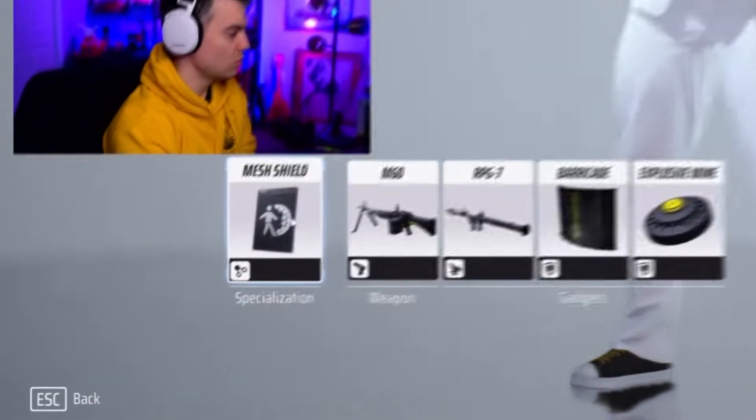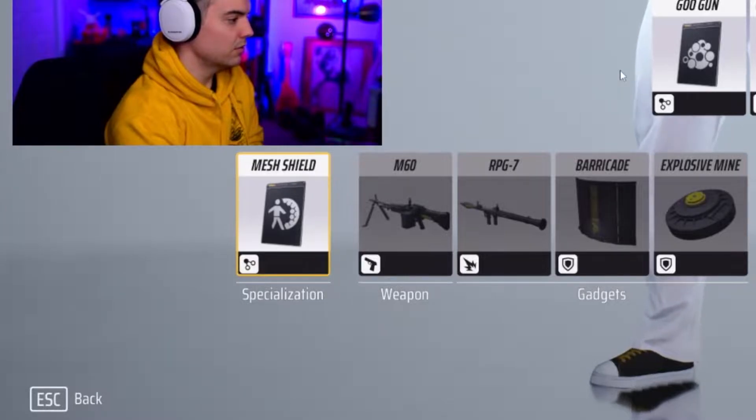If you really want to drive home that defensive stance, you can go with the defensive options, starting by switching the specialization to the mesh shield. If you've ever played Overwatch, this is a bit like a Reinhardt shield — it effectively stops anything coming at the front of your character. With this defense setup, you'll be using that mesh shield in front of your teammates, but also setting up defensive options for them that don't involve you being right in front.